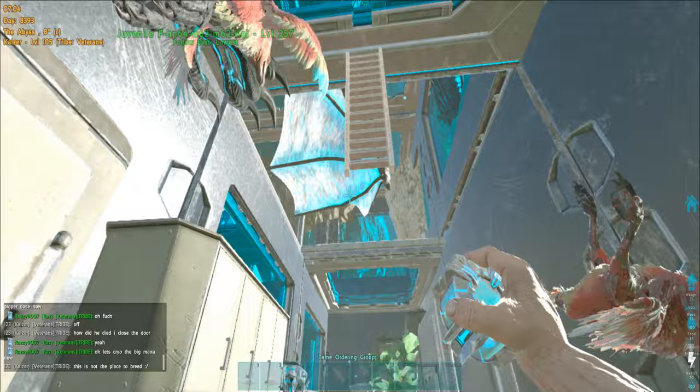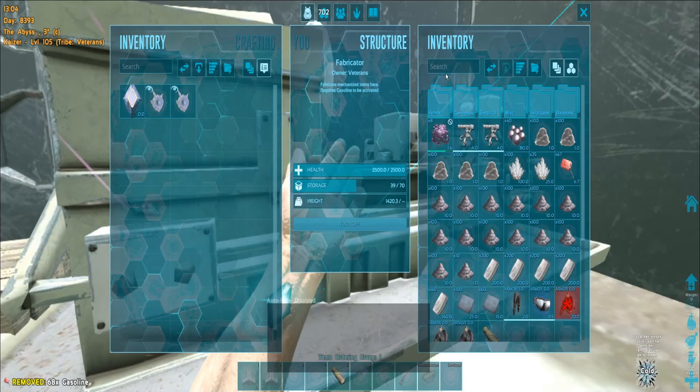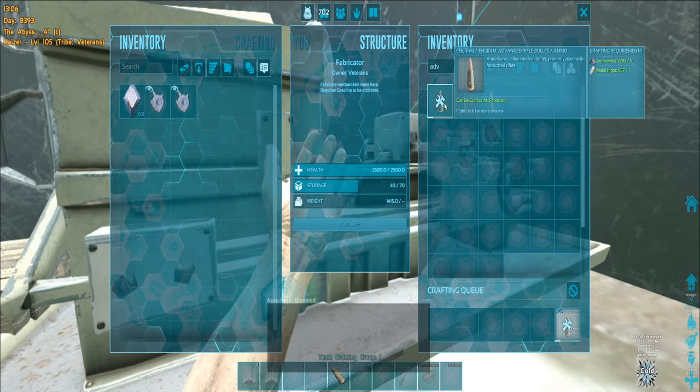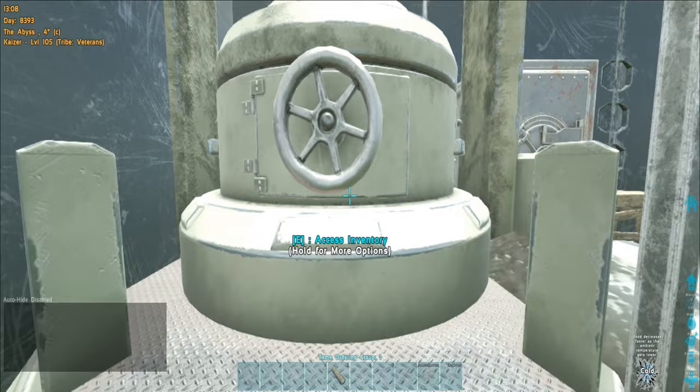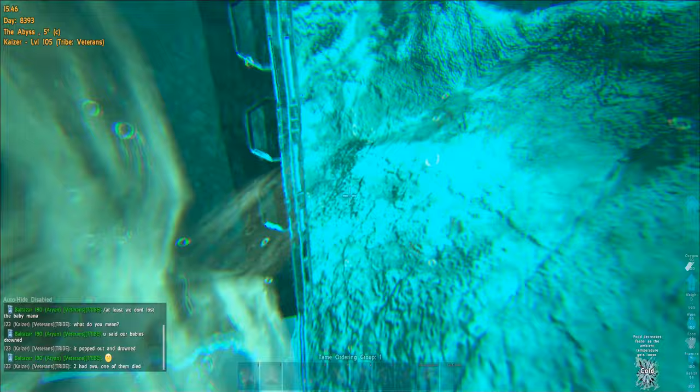Someone opened the vacuums in the medium-sized base — even though we closed it immediately, dinos got stuck in the drowning state. That's why we have to cryo or move them to save them. I built the crafting station — first things first we craft some bullets. We got the industrial forge here and other stuff, it's really good and spacious. This is the second floor — the forge takes up some space but it's fine.